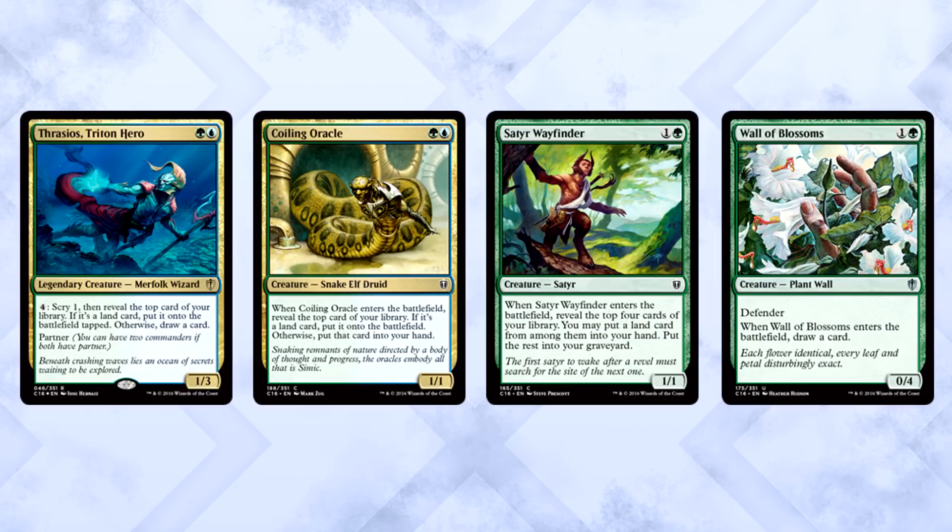Yidris is all about getting in for damage, triggering cascade on everything. To do that, we're going to need a lot of land and we're going to need it fast. The deck comes with Coiling Oracle, Satyr Wayfinder, the aforementioned Thrasios, and Wall of Blossoms for some card draw. This deck isn't all that fast, so Wall of Blossoms-type cards are useful.